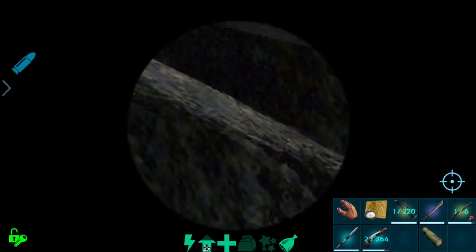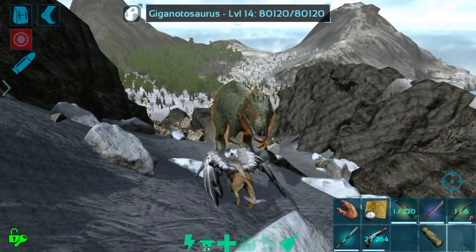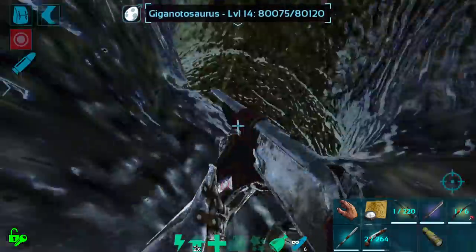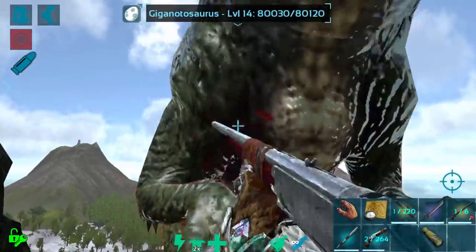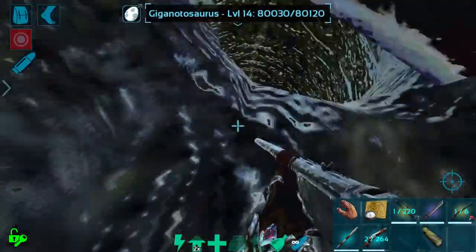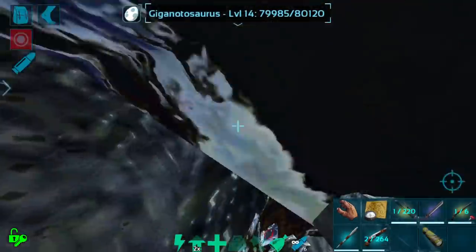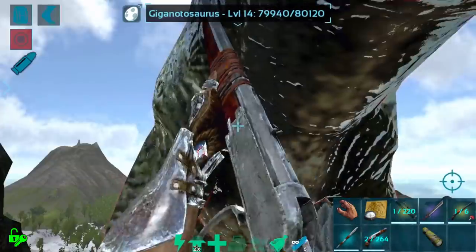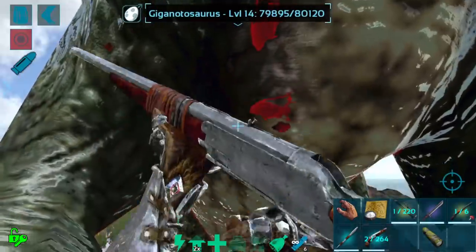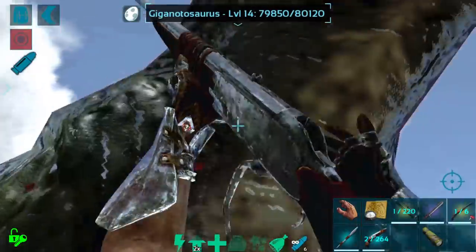She's a level 14 female, and we're going to go ahead and give this a second try. I've got my infinite ammo on and made sure she can't kill me. She's going to sit here and be mad at me while I put trank darts in her, which is totally fine. I don't know how long exactly this is going to take — hopefully not forever — but gigas do tend to take a while to get enough torpor to actually go down.